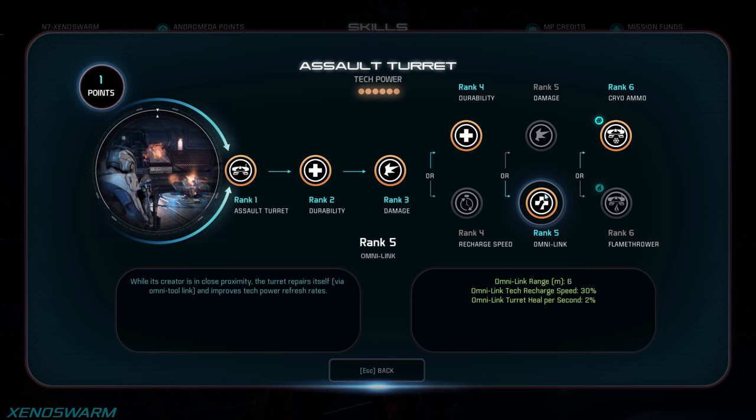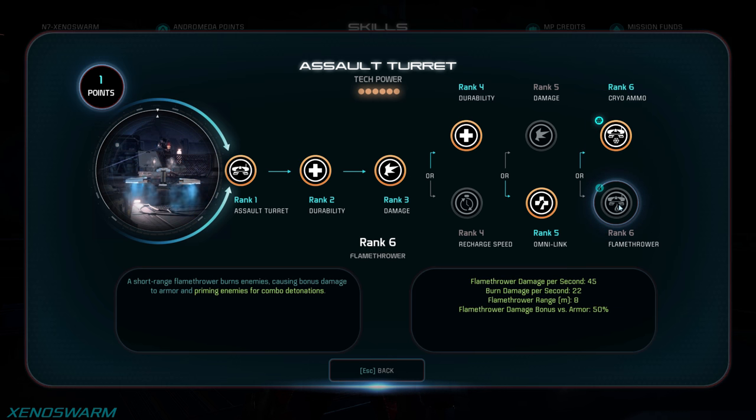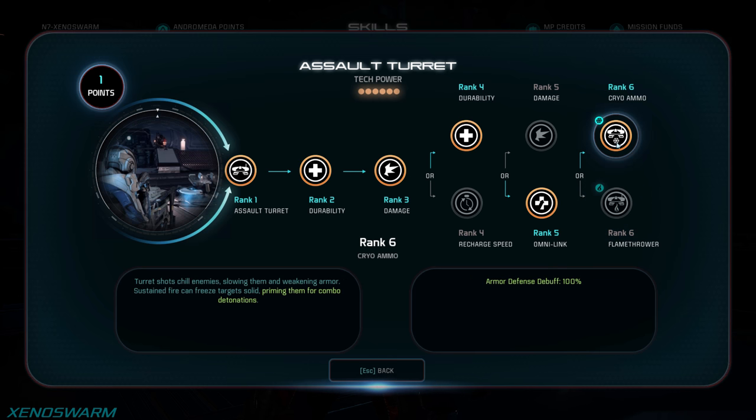Finally we're taking Cryo Ammo — this is a no-brainer. It can CC enemies from across the map, making landing headshots with a sniper easy even for the worst of aimers, and manages to slow down the enemy enough to give you breathing room. Compared to Flamethrower, which does decent damage but only to enemies in close proximity, Cryo Ammo is the obvious choice for a sniper.